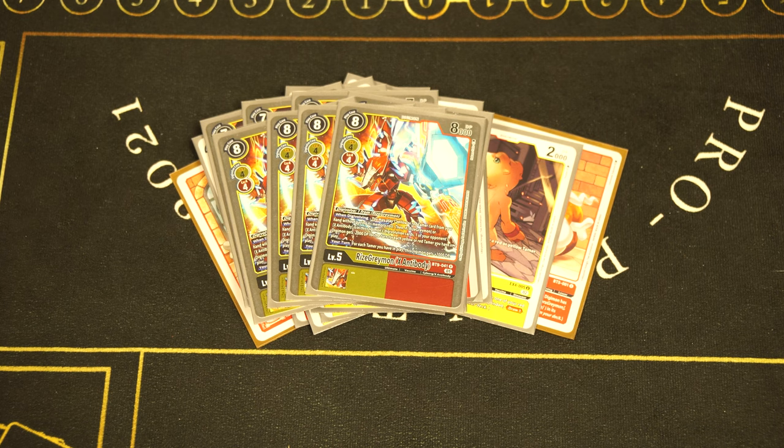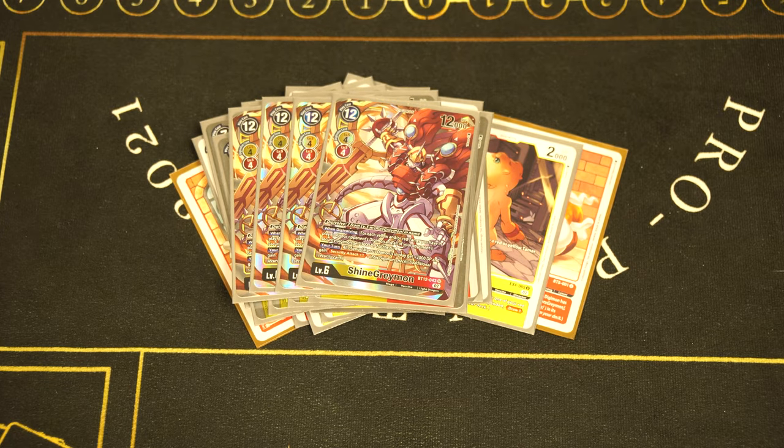For level sixes, we play four copies of ShineGreymon. It gives your Marcus cards plus Security and plus 3000 DP. In addition, when you evolve you weaken your opponent's security and weaken one Digimon on the side of the field by 3000 for every tamer you have — so that can make for a very powerful Marcus swing. That's it for level sixes. Just consistency, just gas — we're not trying to get cute with ShineGreymon BT2 or WarGreymon BT4.